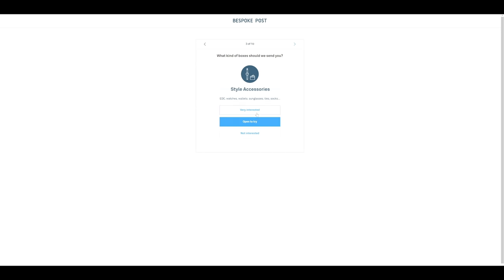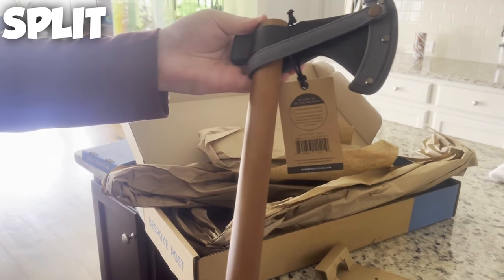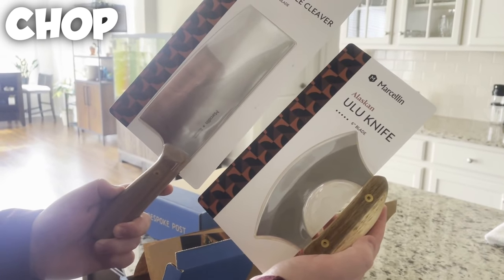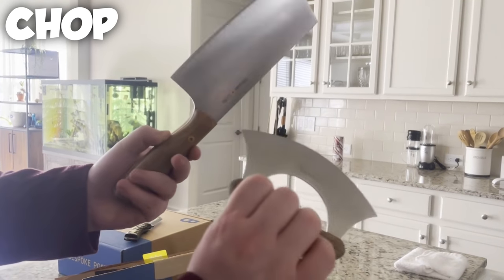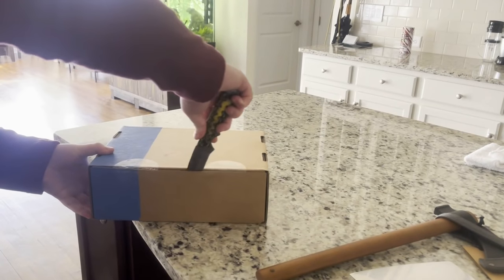Every box you receive is around $70 in retail value but they only charge you $45. Before the item is even shipped, you get to preview what's inside, and you have one of three options: keep it, swap it for a different box, or skip the month entirely for no charge. They sent me three really cool boxes — the first is called 'Split' and it's a tomahawk. The next is called 'Chop' and comes with two custom kitchen blades: a cleaver and a yulu knife.